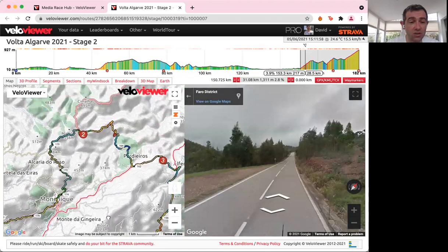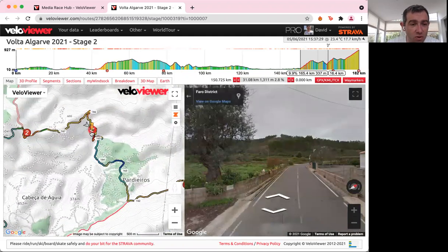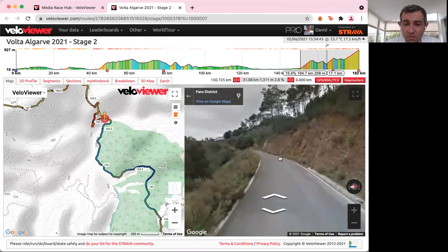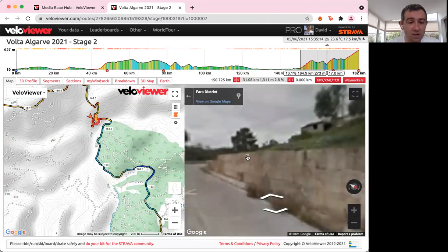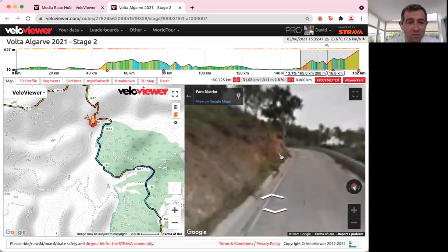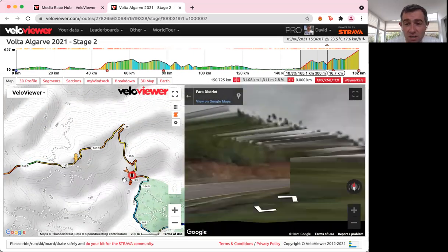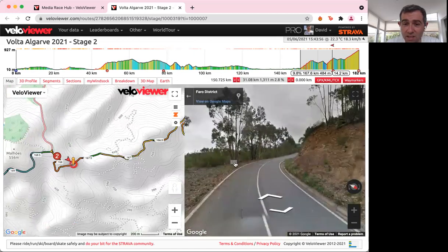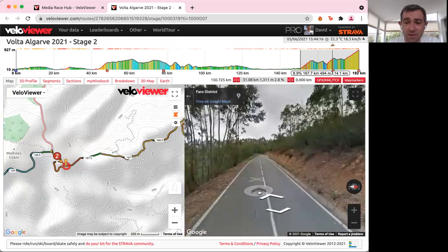The Cat 2 climb, however, is quite a tricky one. Last year I think we saw Rowan Dennis dropped here. It starts with a real punch — right from the beginning we're faced with gradients of 15.4%. It's really difficult, and if you don't get into a rhythm quickly you will soon find yourself out the back door. The road kicks up to 17–18% at the start, which is quite horrible. It gets a little easier mid-section, down to about 5.8%, but right before the crest it kicks up again into double digits. It's 3.5km at 7%, but it's probably harder than those numbers suggest.